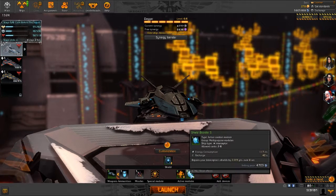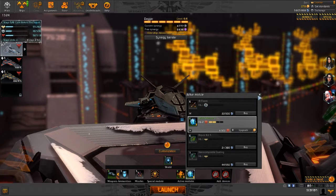You have your shield booster — pretty self-explanatory. It repairs your Interceptor's shields by 2205 points over 8 seconds, and this one is at 2 out of 4 points.